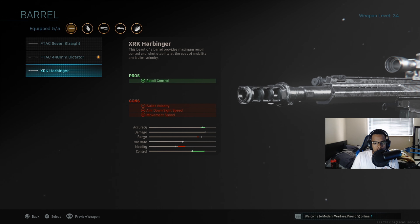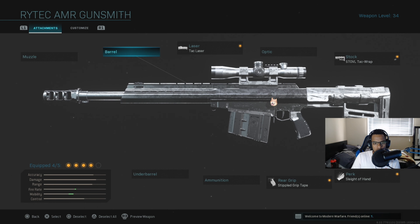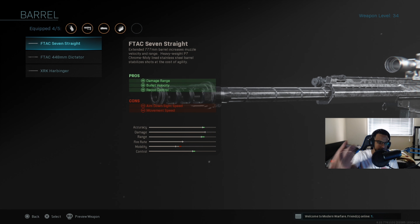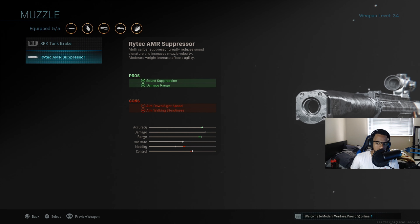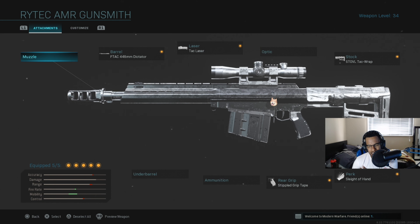For your barrel in Warzone, you probably want the longest barrel — probably this one, to be honest. If not, you'd probably take off this barrel and maybe use the base barrel, but I don't know how beneficial that would be. You'd probably want the most damage range, especially since it's not a one-shot headshot, so you'd probably want the F-TAC 7 straight anyway. And for the muzzle, probably this too — for the increased damage range as well, on top of the long barrel.